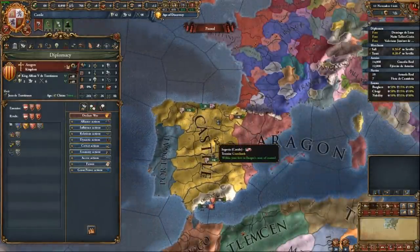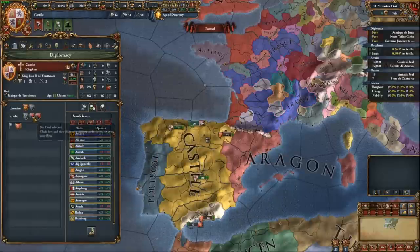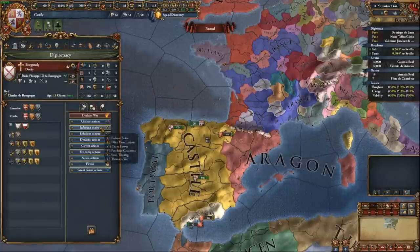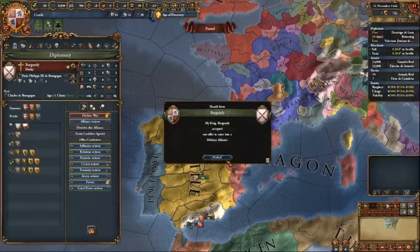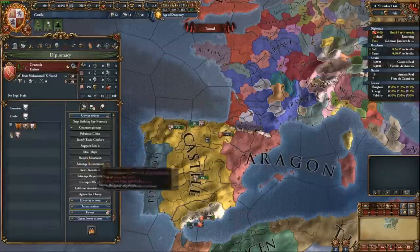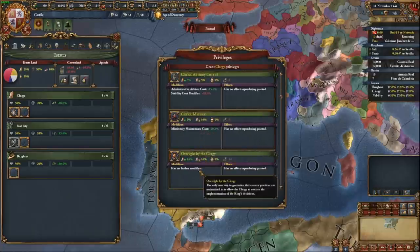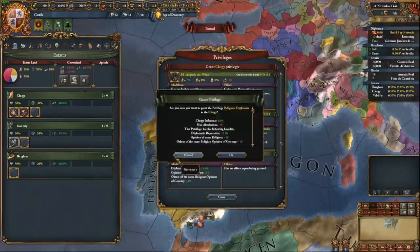I've been rivaled by England and France, which is pretty much perfect. I'm going to rival them back, and I'm going to rival Portugal because one of Castile's missions only gives you a restoration of Union CB if you don't get along with them. Portugal will be a useful tool for colonizing the New World if we can get them in a Union. My eternal ally will be Burgundy — I am definitely not becoming friends with them in hopes of inheriting their land via the Burgundian inheritance. I'm also going to spy on Granada to get some claims.